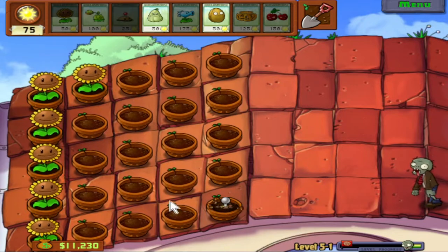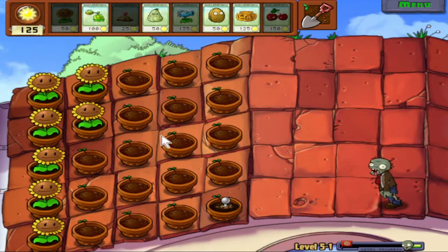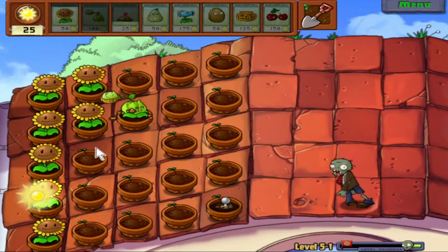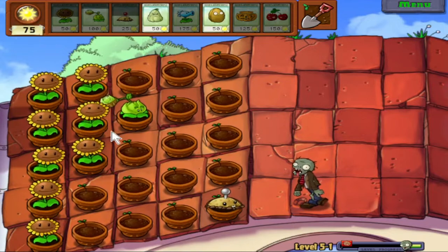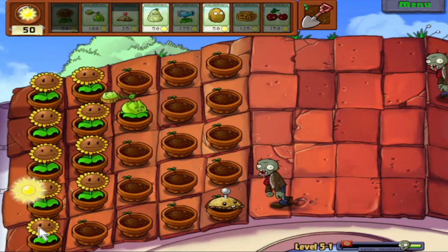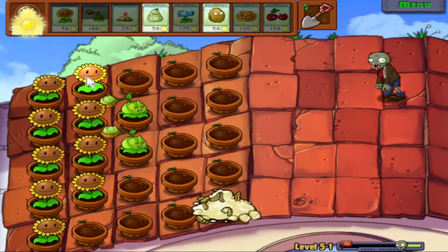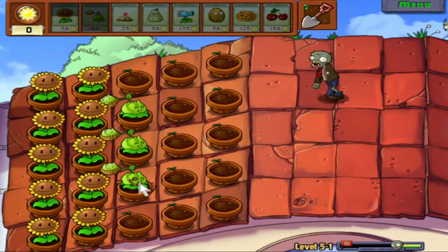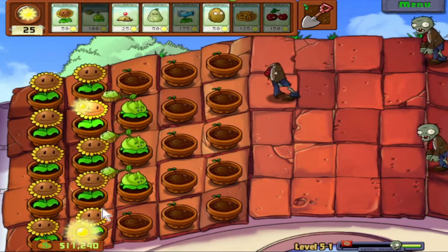This world has really good music. The main gimmick is obviously the slope, so we've got to deal with that - this is where the Cabbage Pults come in handy. Cabbage Pults have the exact same DPS as a Peashooter. Their cabbages are more powerful than peas, but they don't lob them as frequently. They do basically the same amount of damage over the same time as a Peashooter. On rooftop levels they can be pretty nice, but outside of rooftop levels they're not really any different.